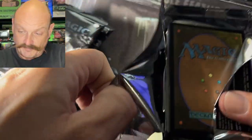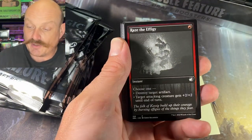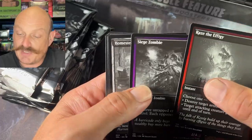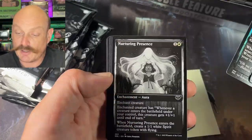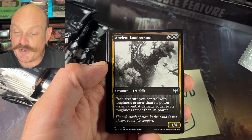Number six now — this is some interesting stuff, just being the fact that we didn't open very much of it. There's a lot of stuff that to me doesn't look familiar. I know we opened Midnight Hunt but it just looks different in this set with the black and white art. Some of the borders look good, some do not. World of Time, Ancient Lumberknot.